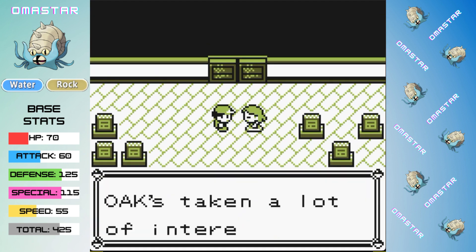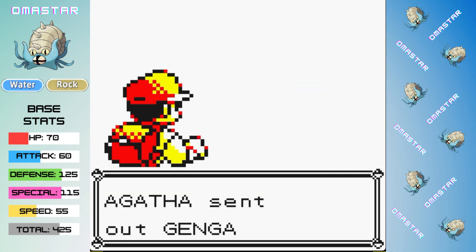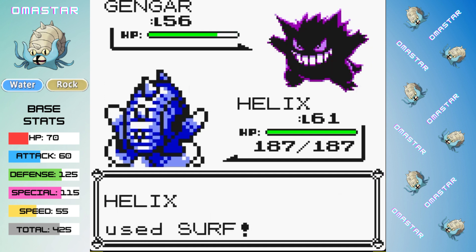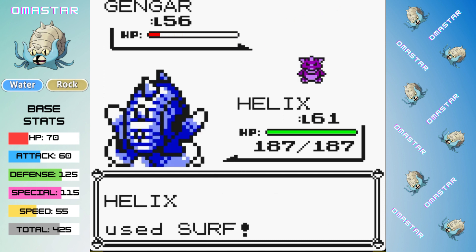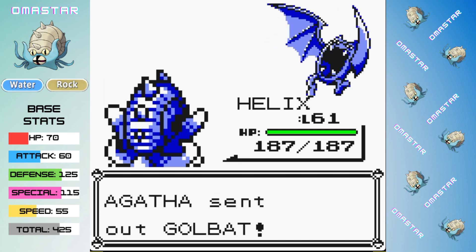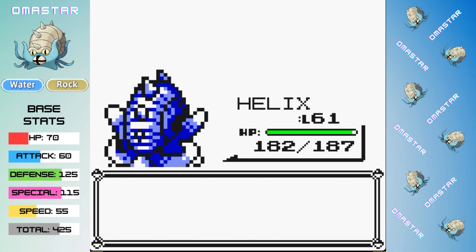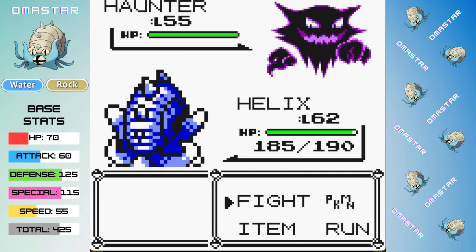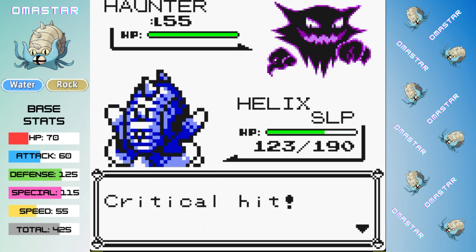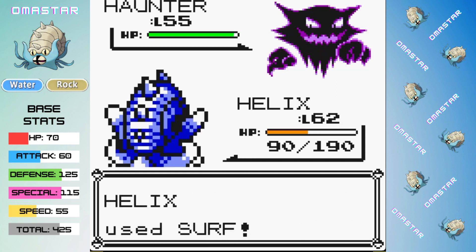I think our high special should be very helpful against Agatha, but the Mega Drain on Gengar number one is a bit scary. The first Gengar cooperates and only gets off a Confuse Ray and a Substitute before we make it out relatively unscathed, and we then one-shot the Golbat with an Ice Beam. With Golbat taken care of, Haunter's out next — it puts us to sleep, then confuses us, and hits multiple Dream Eaters before we finally wake up. We're able to hit it with a couple of Surfs to knock it out.